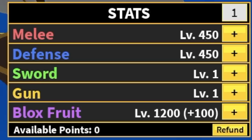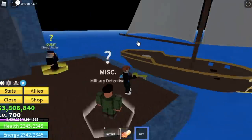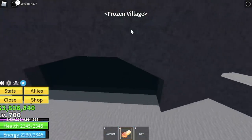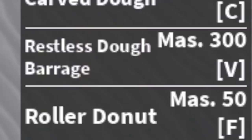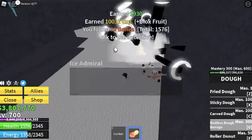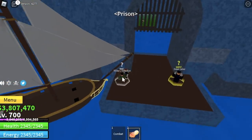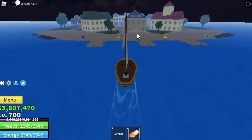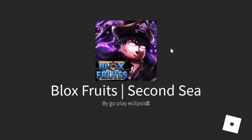When you reach level 700, go to the Prison. Talk to the Detective and he will give you a key. Then go to the Frozen Village — remember the cave — there is a door there. Use the key to open it. We've also unlocked the final V skill — Restless Dough Barrage. It's very cool, so you'll have no problems defeating the Ice Admiral. After defeating him, go back to the Detective in the Prison, talk to him, and he will ask you to go to the Second Sea. Go to the Middle Town, find the Experienced Pirate, and he will send you to the Second Sea.